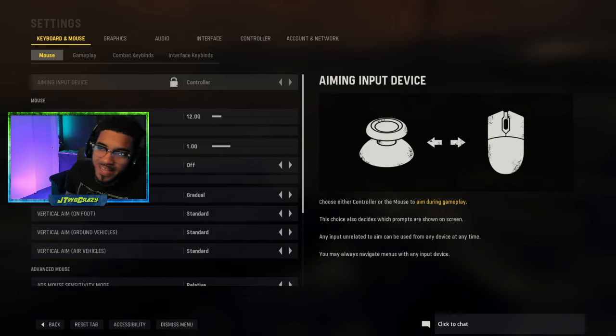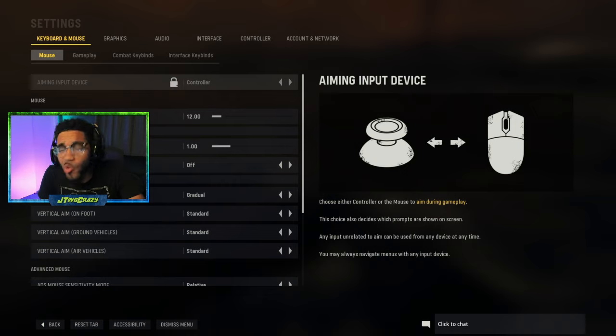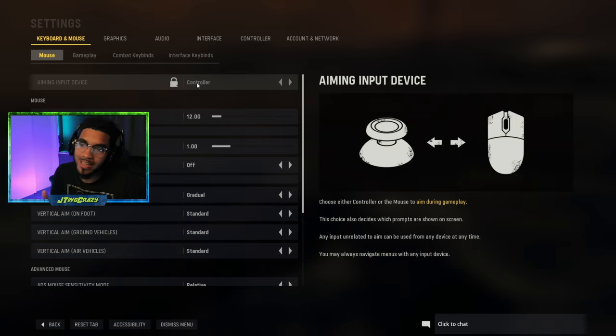All right ladies and gentlemen, boys and girls, this is a quick fix I just came across while playing the new Call of Duty Vanguard. A lot of people have been having issues with the aiming input device being stuck on mouse. If you play with a controller on PC, you might have had this — as soon as you start the game it defaults to mouse and you can't click it or do anything with it.